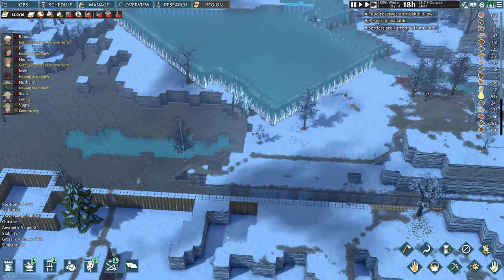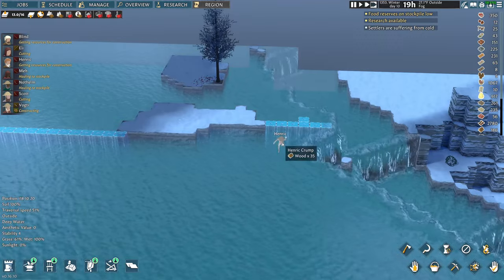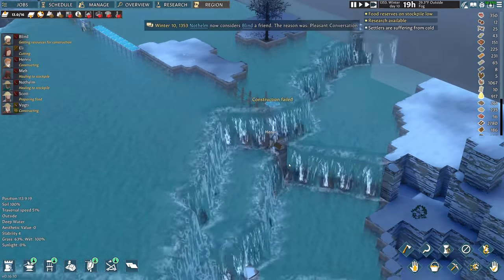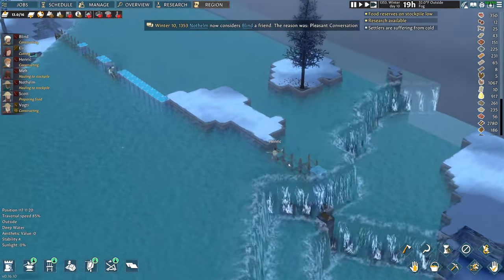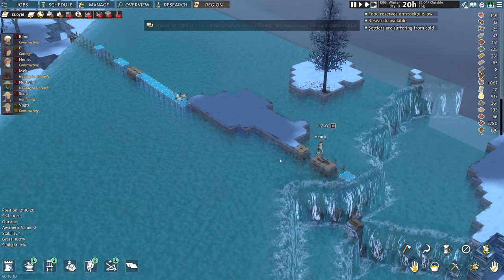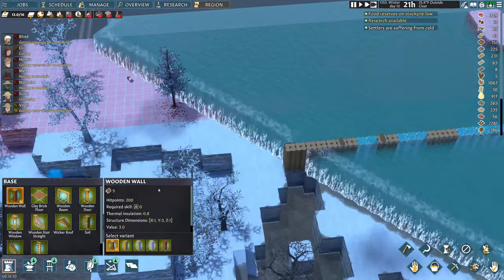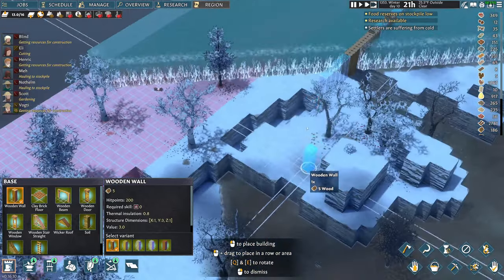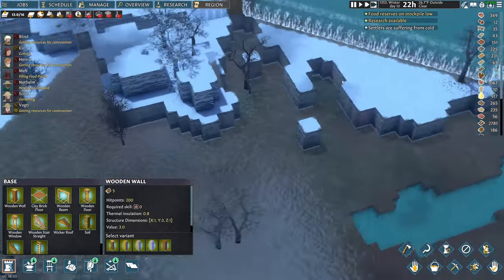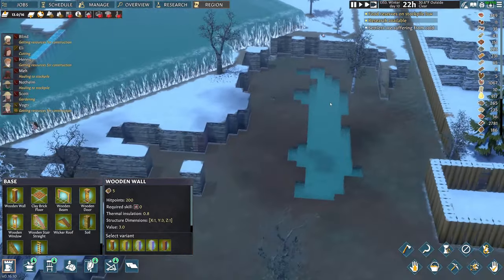They'll swim over and construct it — there's a little waterfall. That failed, but if we build this barrier we might be able to fix this. What it will do is push the water this way. Once it goes down a level it becomes a waterfall, so it can only fill the layer below me instead of the layer I'm on.